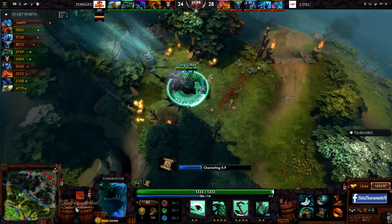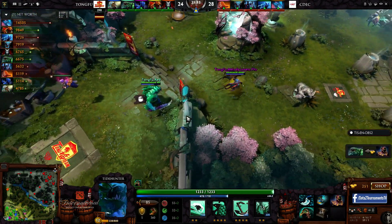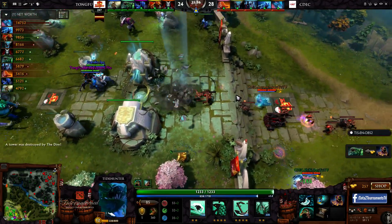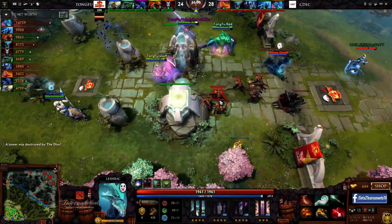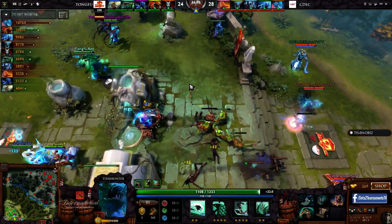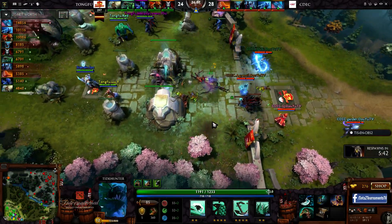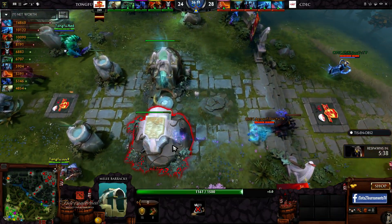Especially if you can find the time — just being able to take out Kraken Shell can mean a whole lot if you're trying to chain-stun Tide down. He's getting so tanky though — almost finished the full Pipe, still just 1200 HP but there's plenty of nuke damage to burst him down. That's where you can deal with the Ravage. They're just going to push again — no Ravage and... actually in two seconds, so be careful. He blinked a little bit earlier so the blink tag is still on cooldown. Aggressive is actually focusing on this melee racks — I'm surprised he's not chipping away at the range racks to get something.